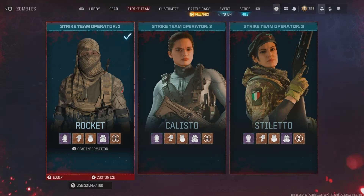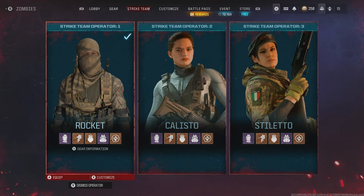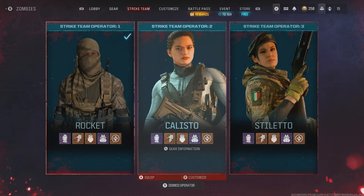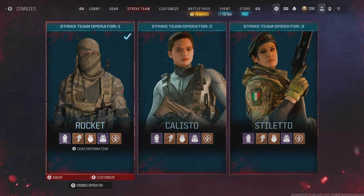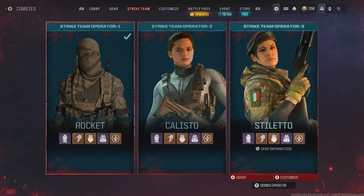On to the characters. You have the option of going into the world with one of three operators. I would recommend getting all three of your operators looted up with a large rucksack, a killstreak, three-plate vest, a durable gas mask, and a self-revive kit. Exfil with those items so you can continue going into your game with them. Then if you go down with one operator, you have two more that are still kitted out to go back in with.